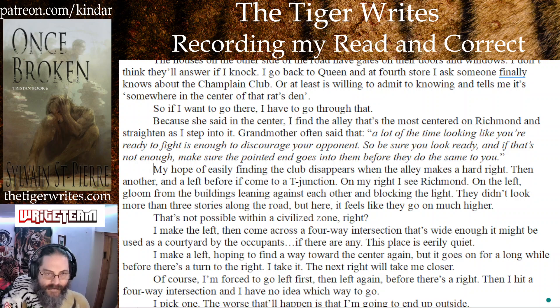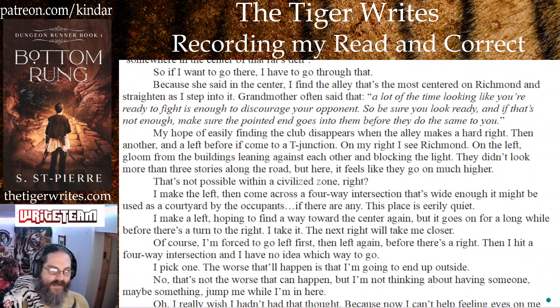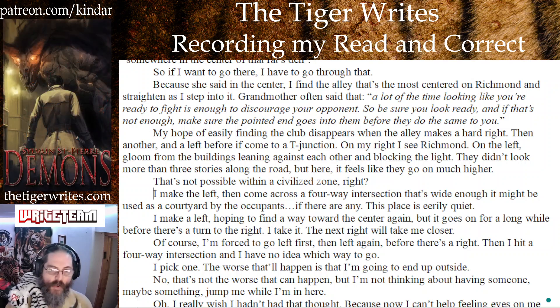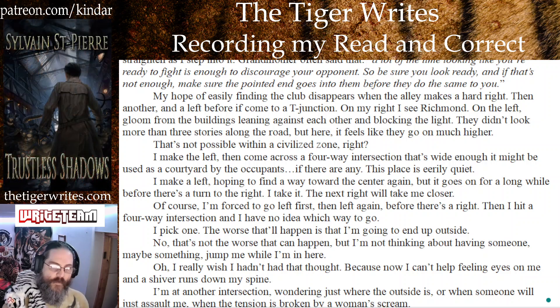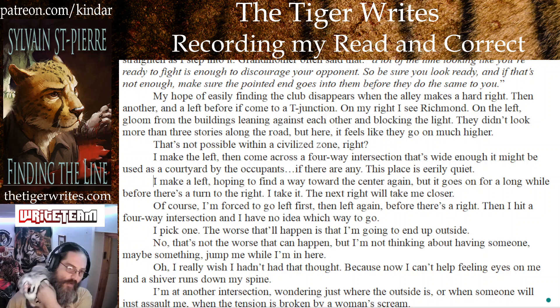My hope of easily finding the club disappears when the alley makes a hard right, then another, and a left before I come to a T-junction. On my right I see Richmond, on the left gloom from the buildings leaning against each other and blocking the light. They didn't look more than three stories along the road but here it feels like they go on much higher — that's not possible within a civilized zone, right? I make the left then come across a four-way intersection that's wide enough it might be used as a courtyard by the occupants, if there are any. This place is eerily quiet.